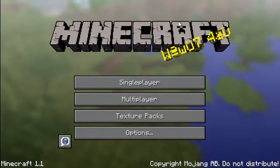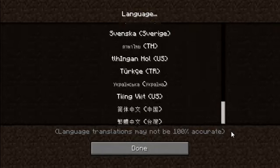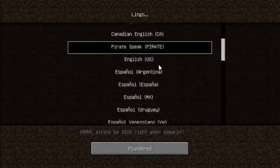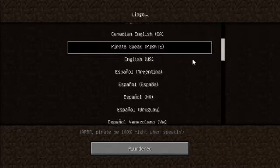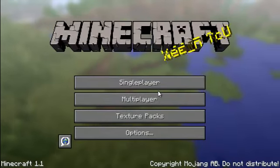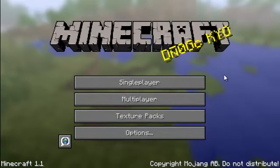One of the things that has been added is that right here in the main menu you now have a lot of languages. They even have pirate speak — ARRRR, pirate be 100% right when speaking ARRRR. They also have Ukrainian, which is my language, so my friends can now play Minecraft too without installing any language packs.